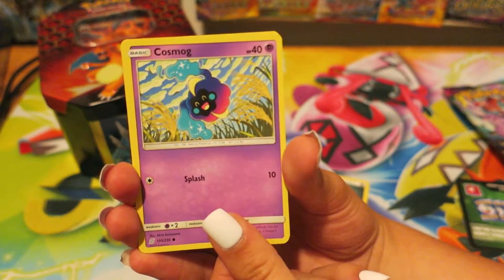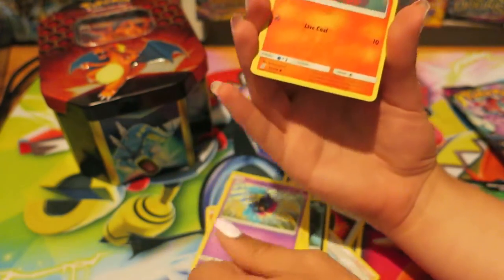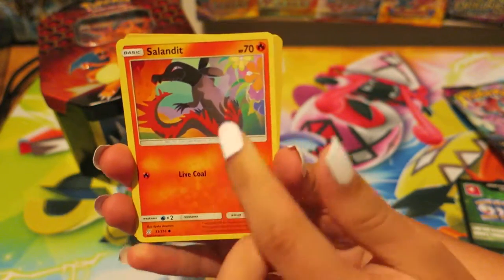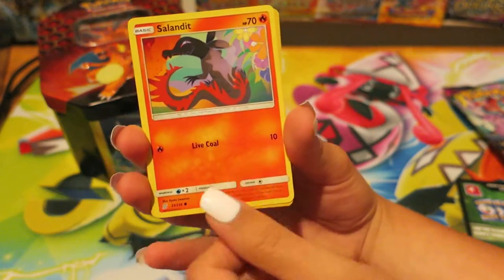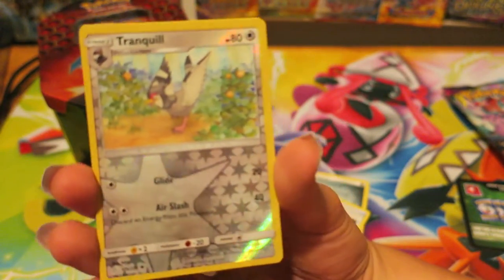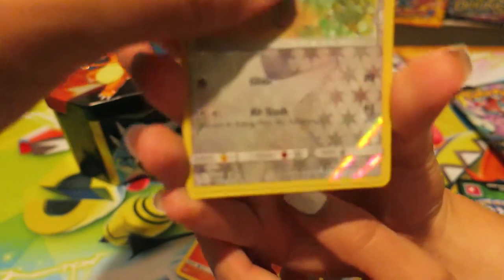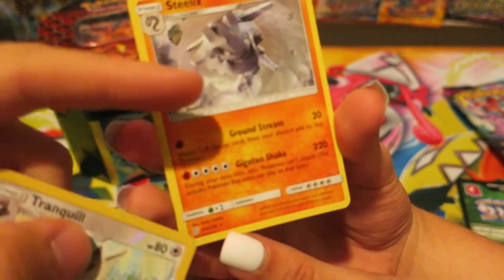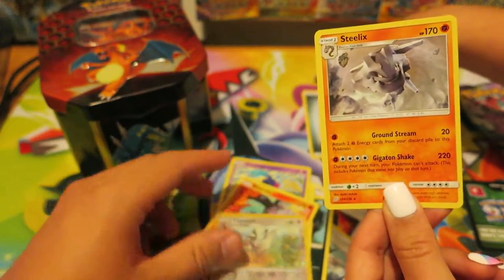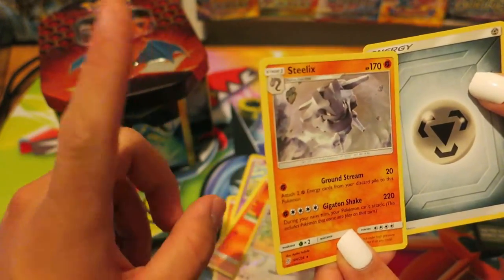Cosmog — that looks like a fart cloud. We have a Liandite, cool little lizard dude. He's actually pretty cool, that's a really cute drawing. After that we have a reverse holo Tranquil — these are terms. A reverse holo means the holographic effect is on the card background instead of the artwork. This one's actually a Normal type, but steel is in its name, and he does have steel type versions. That's dumb — but that's how it goes, steel type Pokemon.